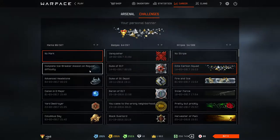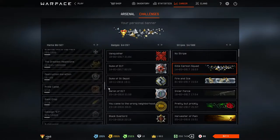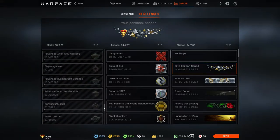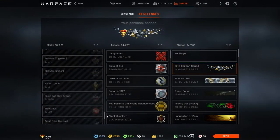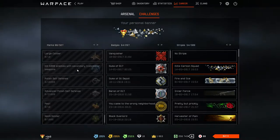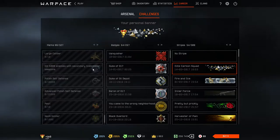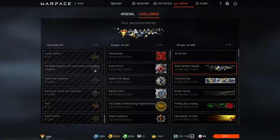First off we have the 'Complete Icebreaker mission on regular difficulty' achievement — it looks kind of nice, just a mountain, nothing special. Some others are hidden because I haven't completed any part of them yet. Another one I found was for marksman: kill 5,000 enemies with a secondary Icebreaker weapon, which would be the SIG P226. The badge icon looks like a big Yeti hand behind some ice.